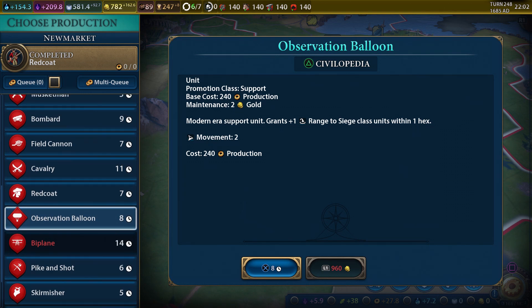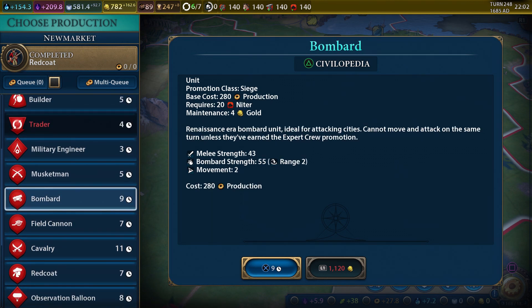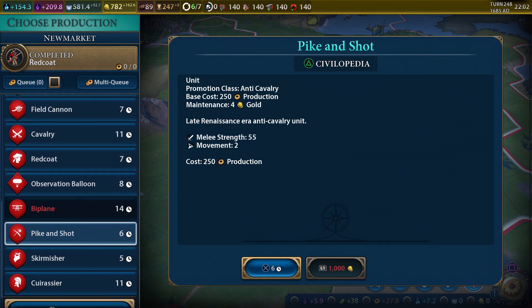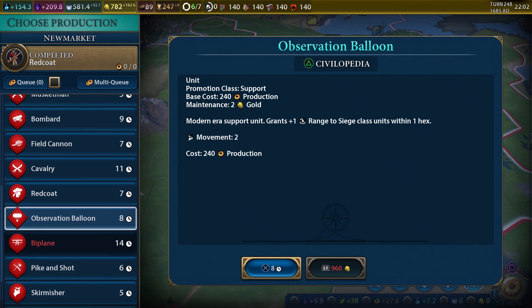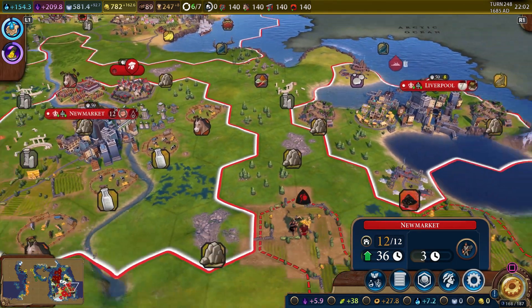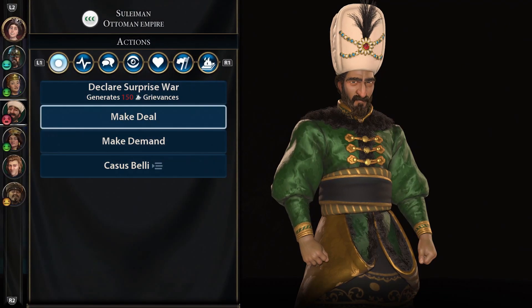I really wanted to get an observation balloon — this is a support unit you attach to other units and it increases the range of siege units. So our bombards would be able to attack from a position where the city can't attack back. It's like an old-timey drone. We could get that, and I'm really tempted. Although we need military engineers. We'll purchase the balloon next turn and build the military engineer, because that would get us the balloon quicker — normally it's going to take eight turns. Speaking of the war, we still can't declare yet — we have to wait five turns. We have one more turn left.